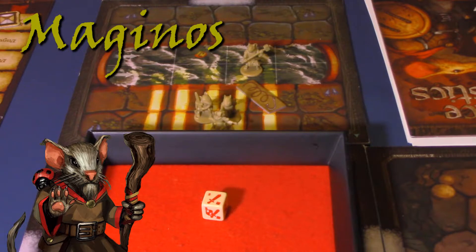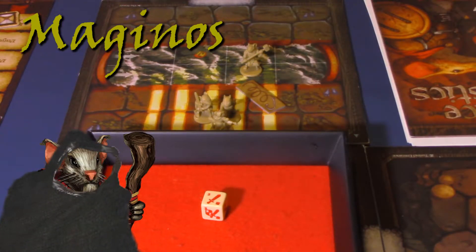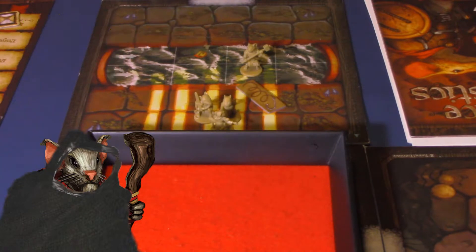I'll show it on the screen. The Shifting Cloak gives plus one to your defense value, meaning one more defense die. Immediately after blocking all hits from an attack by a minion, the wearer may be placed on any normal space on the same tile. It requires a mystic or scamp to use and it's an armor card. Since Magonos doesn't have armor right now, we can use a free action to equip the Shifting Cloak. Magonos was successful in searching, and we're going to end his turn.